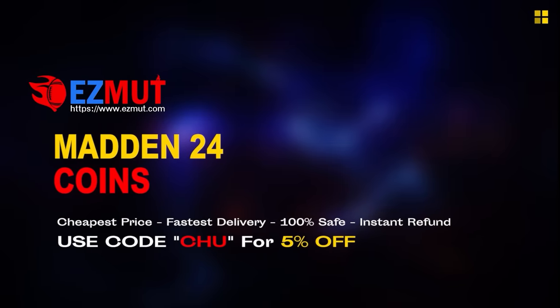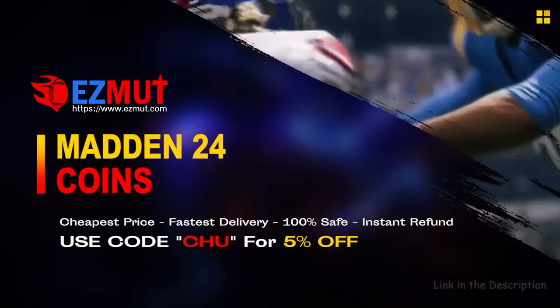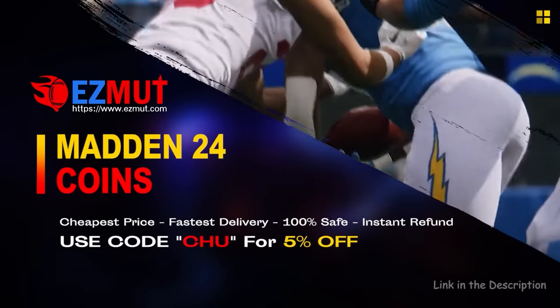It's an insane drop. I have all three of them here today. Although we're focusing on Calvin Johnson, let me show you them all first. If you're looking for cheap, fast Madden coins to build that God squad you always wanted, head over to my sponsor EasyMut, and use code CHOO for 5% off your order. The link is in the description.